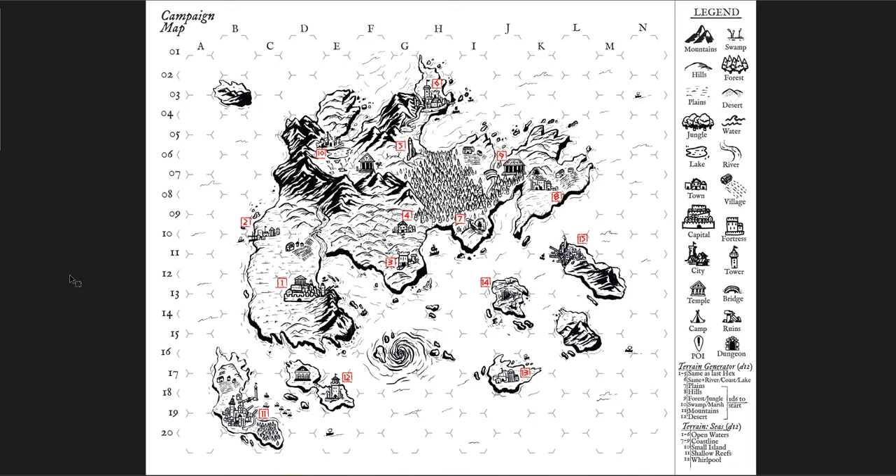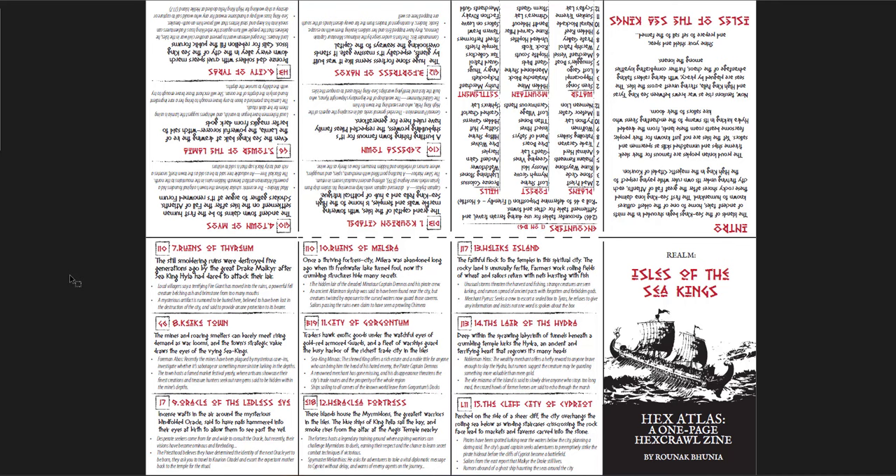There's a terrain generator down on the bottom right. I'm not sure exactly why you'd need that, given that the terrain looks like it's already written on the map. But maybe if you want to add in new islands, you can easily generate them here. Now there's one problem with this product — it's great — but there's this idea here: the Isles of the Sea Kings.